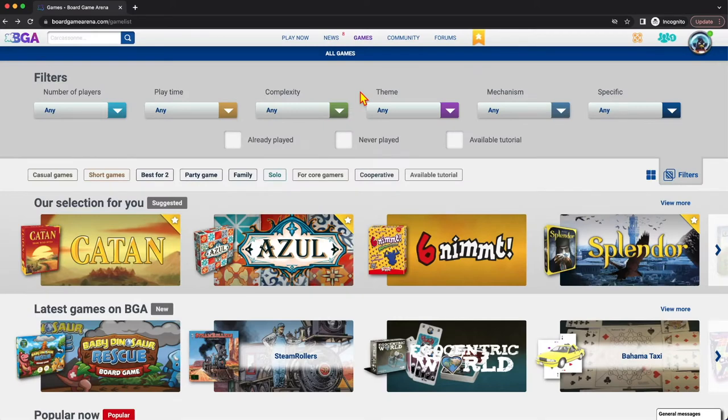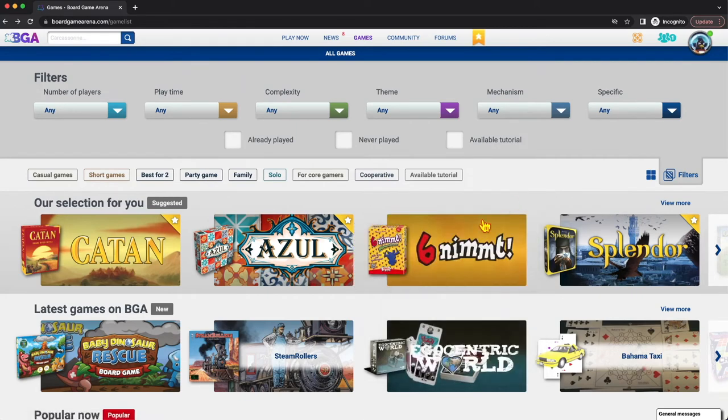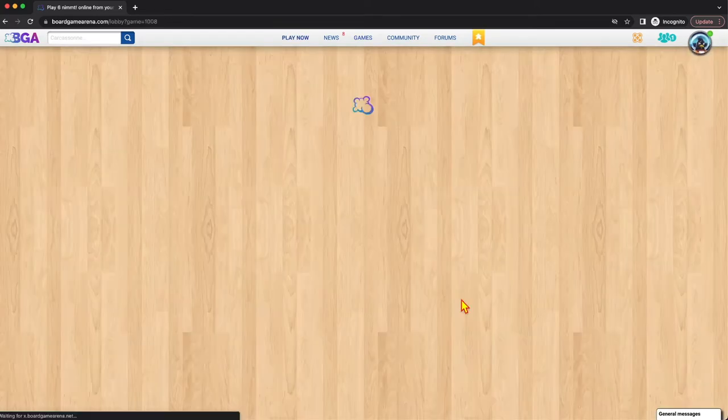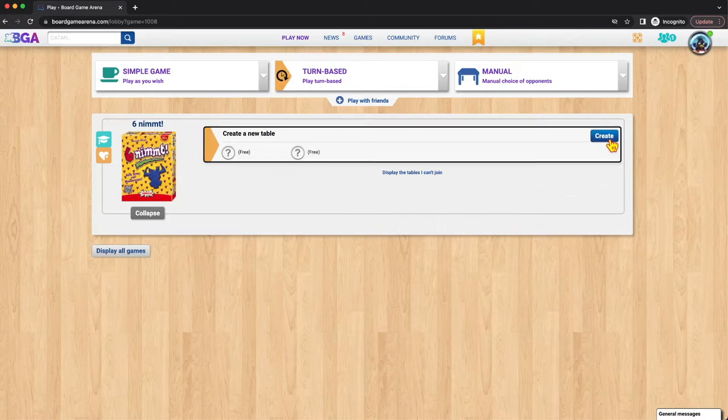So let's say you want to start a game. We'll pick Six Nimmt here because it's non-premium and I'm a non-premium member right now. I'm going to click on it and click play. There are currently no tables for this, but I can create one. To create a table, you click 'create.'